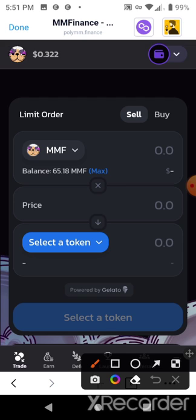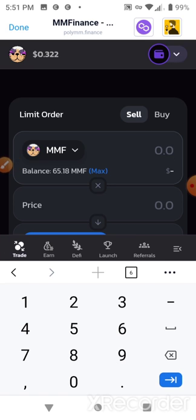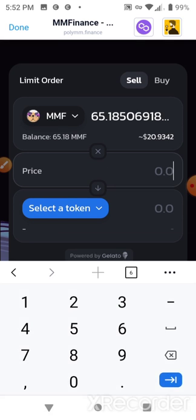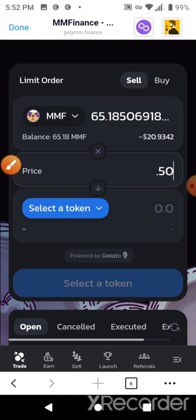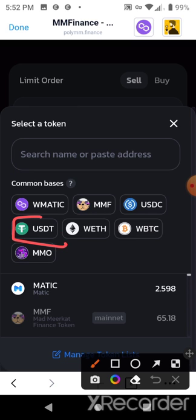I'm not going to use all of it — this is just a little pot I'm working from, it's about $20. I just want to experiment with this and see how it works, I haven't used it yet. I'm going to trade about 50 MMF tokens, and I'll set the maximum price to $0.50. I'll select the token to trade into — when the MMF price hits 50 cents it will automatically sell into USDT.